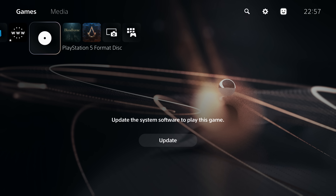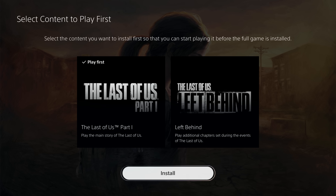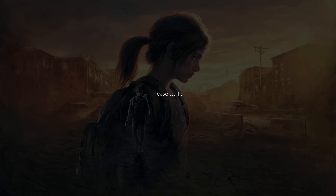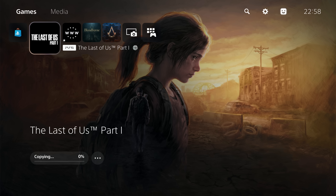When I initially put the disk in it wasn't spoofed, so it needs to refresh by taking the disk out and putting it back in now that the firmware is being spoofed. And you'll see that this time it takes a bit longer as it's reading the disk. And there you go — we have the option to install. We'll just tell it to install the game and as you can see it is now copying the disk.